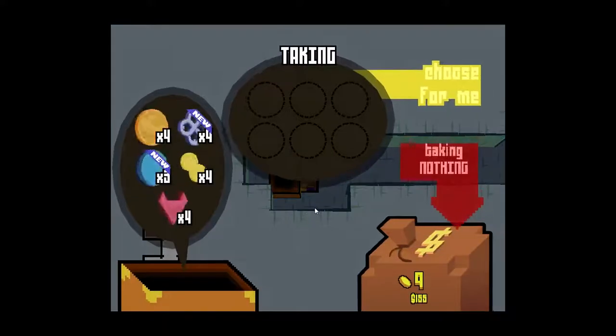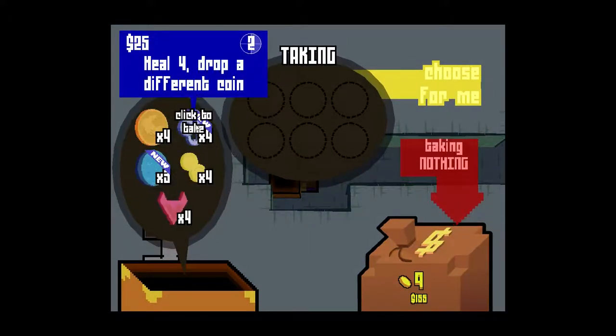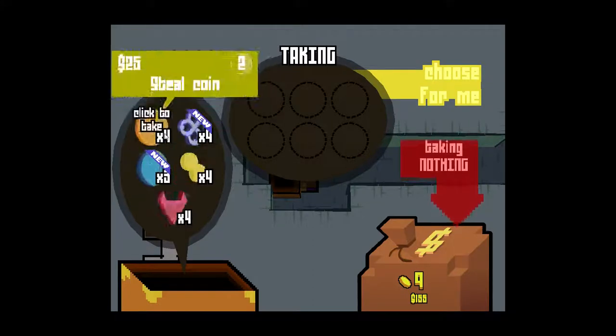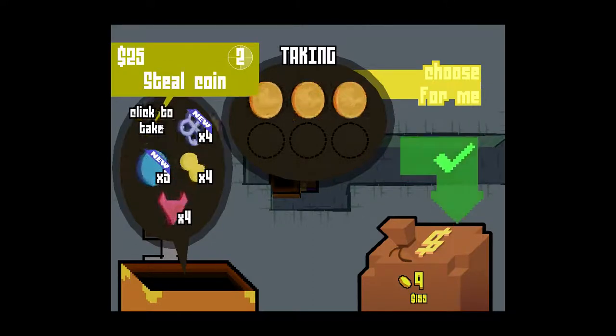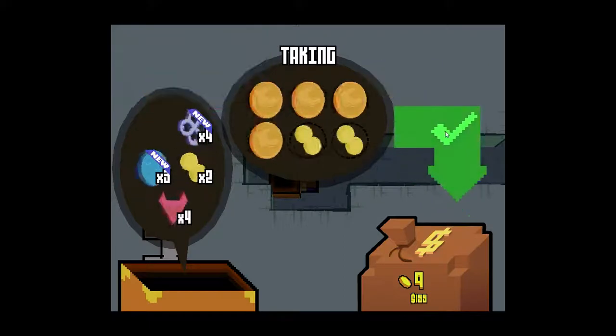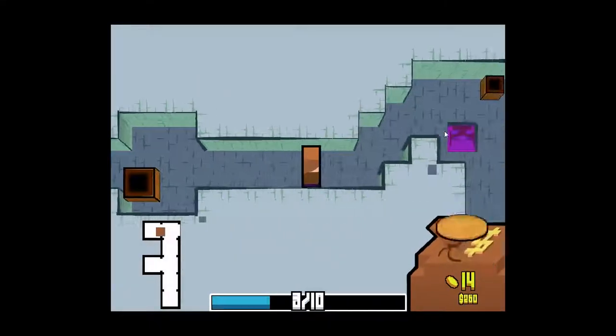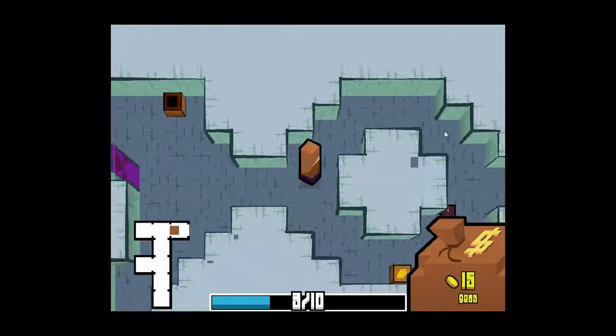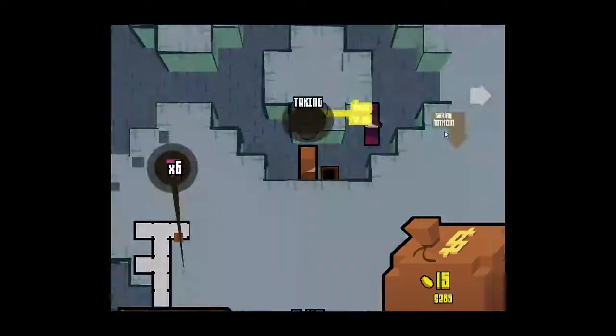Chest help me please. Heal four, drop a different coin, heal ten. We're gonna go ahead and take these steal coins and double-use-next-coin. I'm gonna try to steal coins from my enemies - I think that's the only way I can survive here. I don't know how things got so bad so fast, but they definitely did.